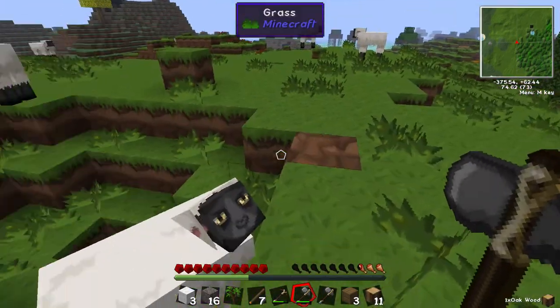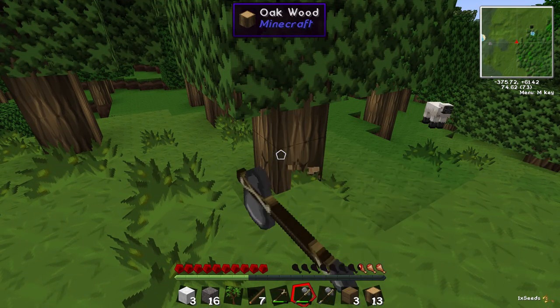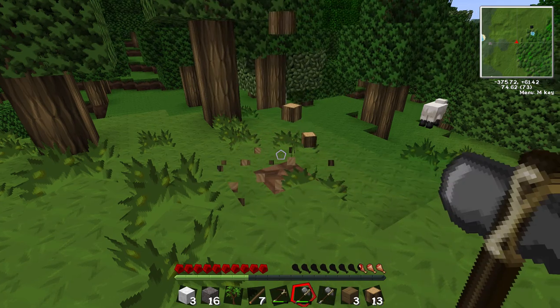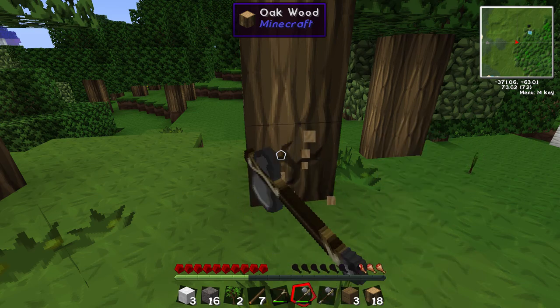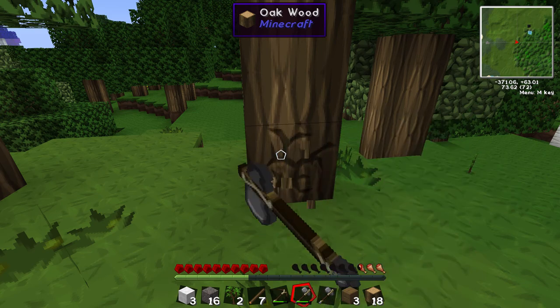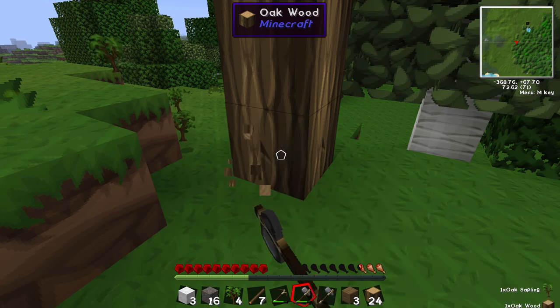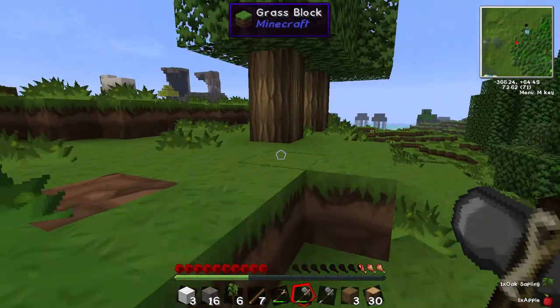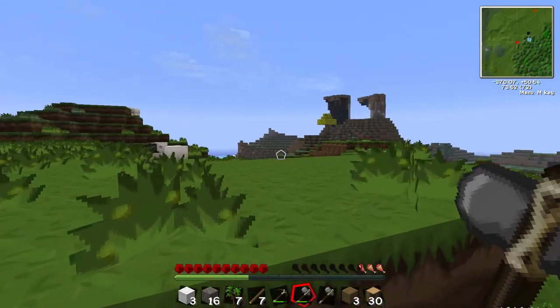These sheep are so loud - I'll probably turn down the volume in editing. Let's get a few more trees. We've got TreeCapitator, which means we can break down massive trees and be okay. That is a life changer! I love the TreeCapitator mod. Are there any big trees we can chop down? I can't see any.